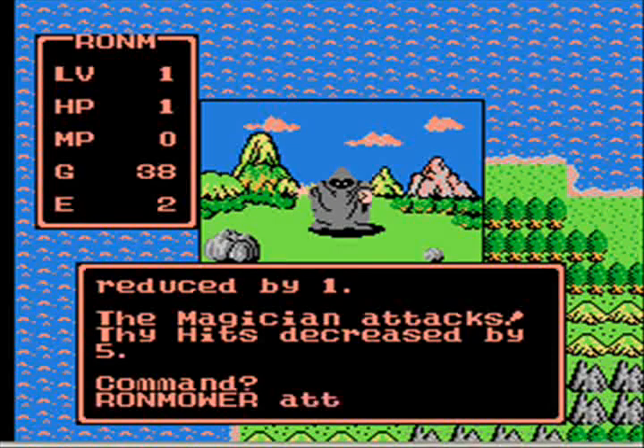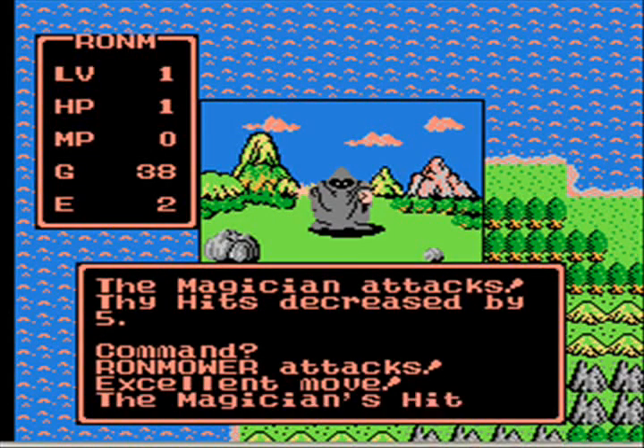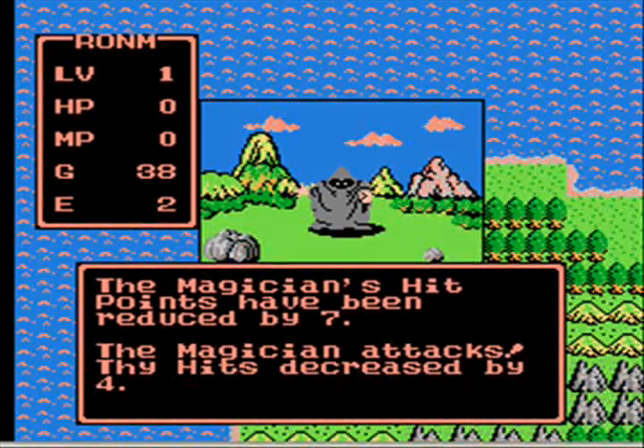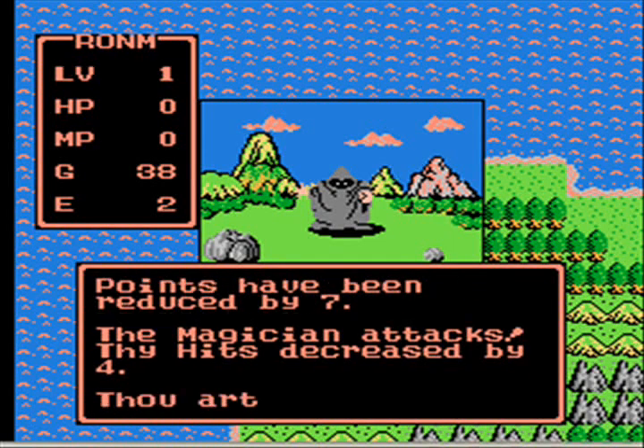Am I even using the club? Knocked off seven points — is that it? And of course not, that's not enough. Get pwned by the black mage.